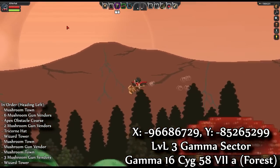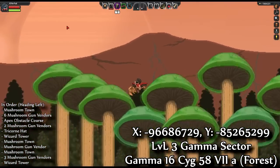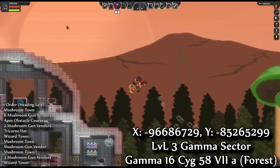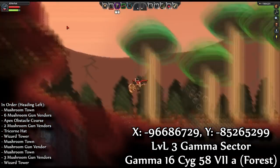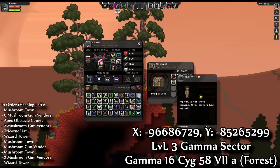I got so caught up in the Mushroom thing that I also forgot to mention that there is an Apex Obstacle Course, as well as two Wizard Towers. Oh, check it out — there's a Tricorn hat here, too.